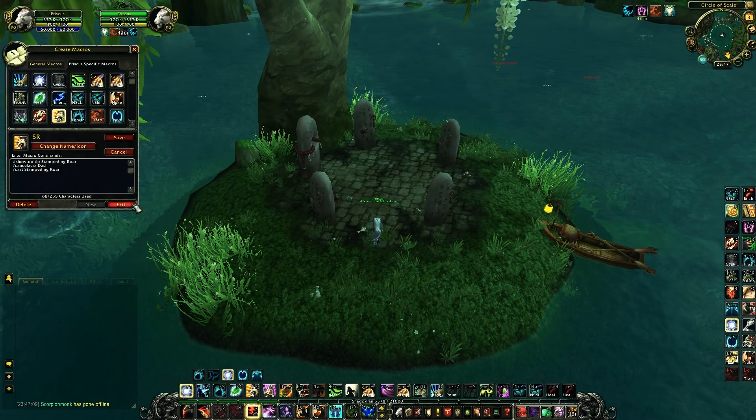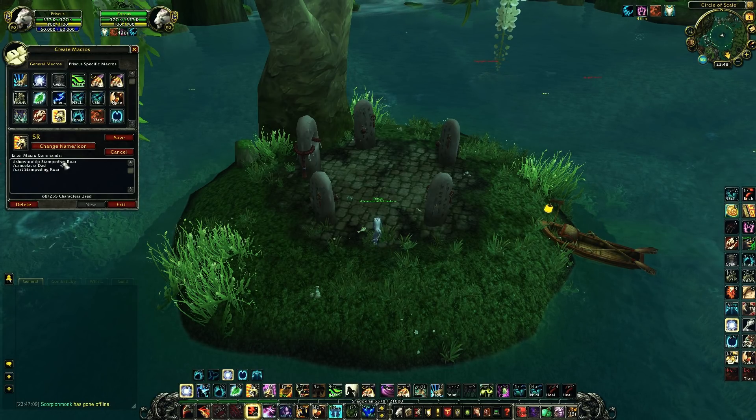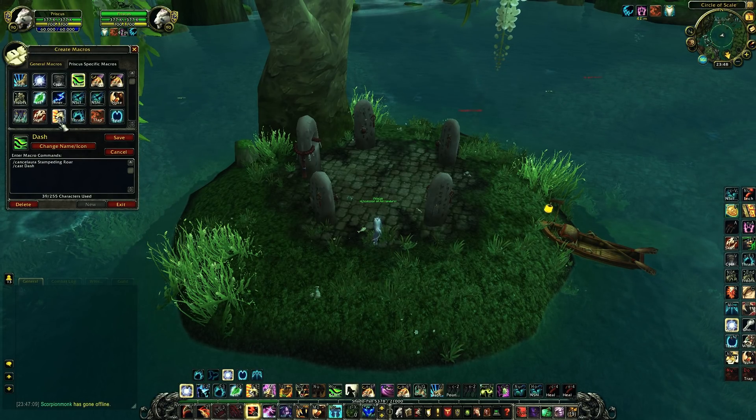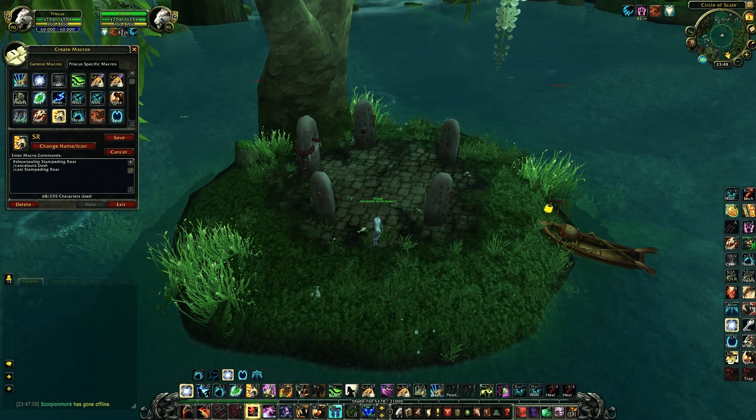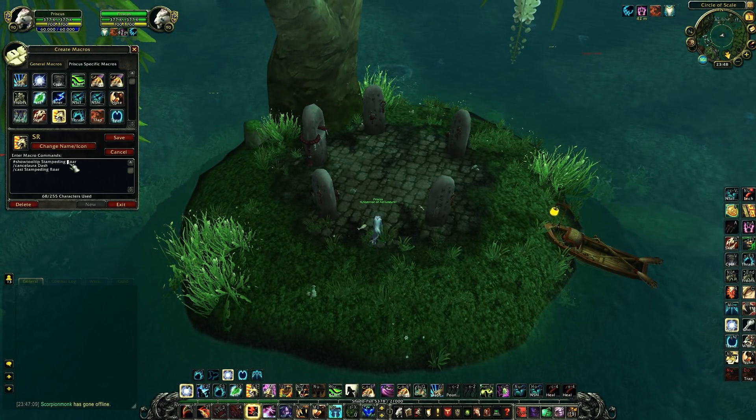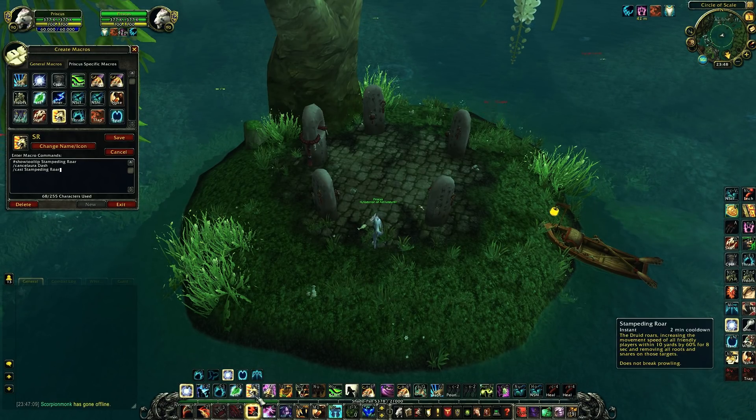This is my Stampeding Roar macro. It's basically the same as my Dash macro but the other way around — it first removes Dash then casts Stampeding Roar. I binded it on F5.